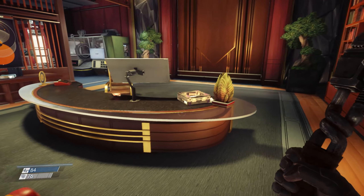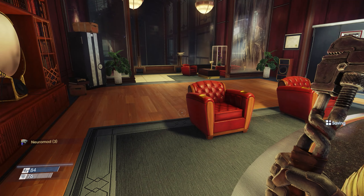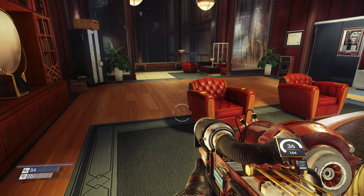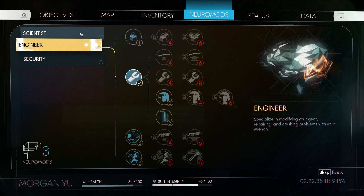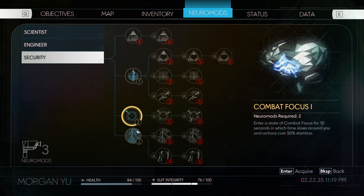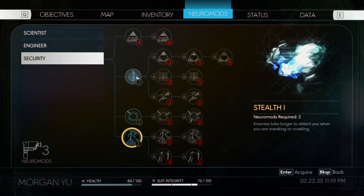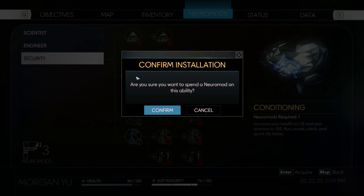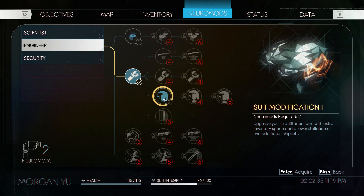Am I going to learn anything about why I seem to have agreed to go into a simulation and have my brain fiddled with? I've got 3 Neuromods. Let's plug those in now - no reason not to, as far as I can tell. So let's start with a Conditioning upgrade. Combat Focus - enter a state of combat focus for 10 seconds in which time slows around you and actions cost 50% stamina. That would be useful. Enemies take longer to detect you when you are sneaking or crawling. Let's start with basic Conditioning. And then we've got two more. Suit Modification - upgrade your trans-style uniform with extra inventory space and allow installation of two additional chipsets. I'll leave that for now - I'm not having a problem with inventory space.